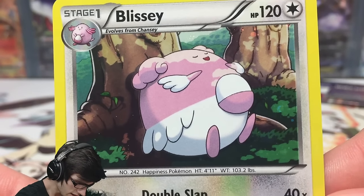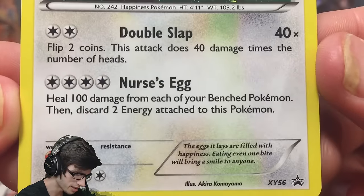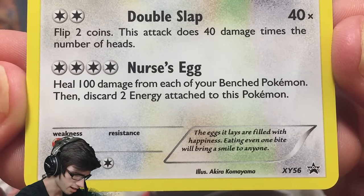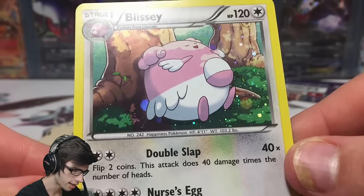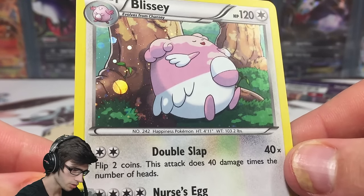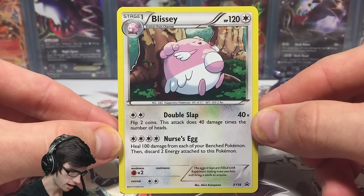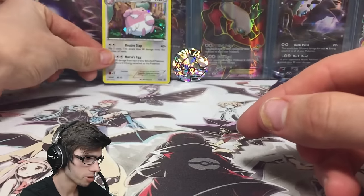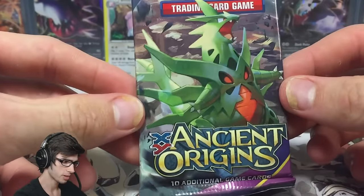The featured promo is a legitimate promo we have not seen before — just a Blissey with 120 HP, with Double Slap and Nurse's Egg. It's XY promo number 56 and it's got a galactic dotted holo all through the card as well. Not a bad little promo at all.